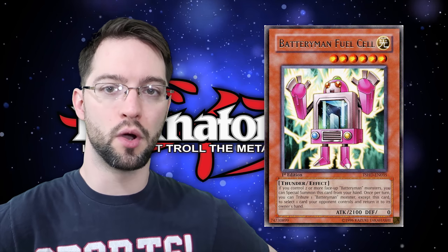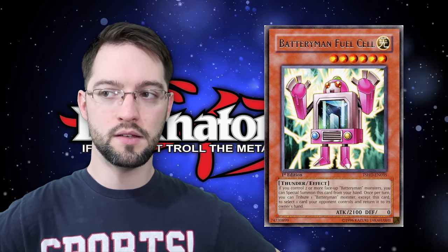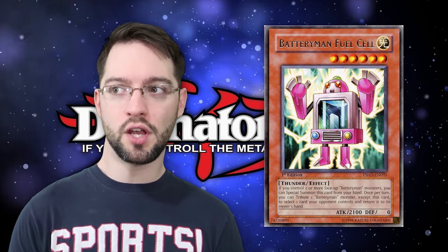Number 9 is Battery Man Fuel Cell. This level six light thunder monster has the following effect: if you control two or more Battery Man monsters, you can special summon this card from your hand. Once per turn, you can tribute one other Battery Man to select one card your opponent controls and bounce it to their hand. With 2100 attack and a self-special-summoning ability, he's a nice body and extender. Bouncing is solid field removal since most things don't have bounce protection.